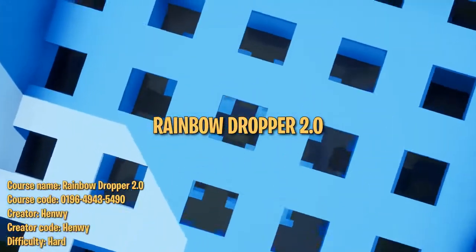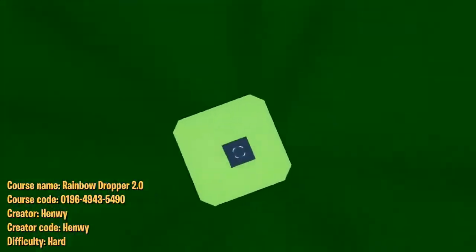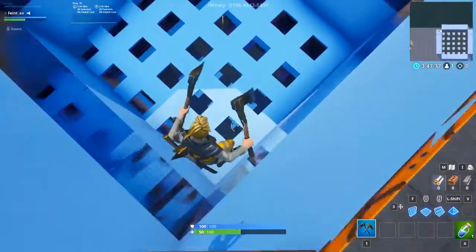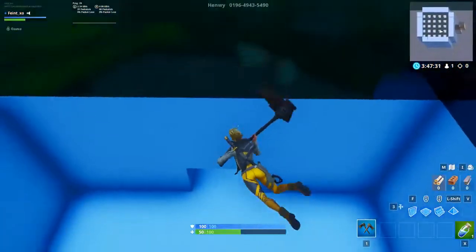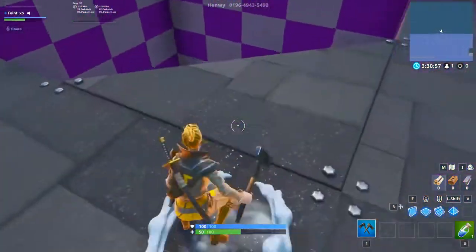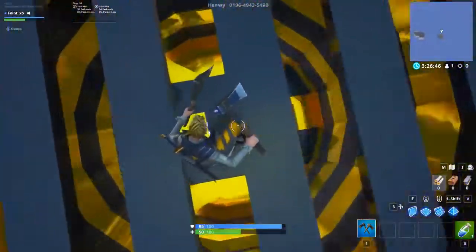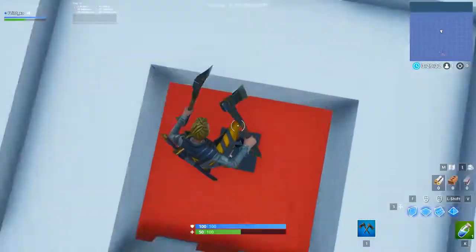The sixth course we picked is Rainbow Dropper 2.0, a fun minigame that gained popularity in Minecraft. This is Henwe's second version of the Rainbow Dropper, with even more levels and colors. The goal is straightforward — fall down to the bottom, dodging all the structures on the way down, and land on the launch pad. Sounds simple, right? Wrong. This course is not for the faint of heart, or those without patience. Unless you're a god gamer, it's gonna take a decent amount of tries to pass each one of these 10 levels. On the bright side, each level is extremely colorful and nice to look at. We love how such a unique minigame was able to make its way into Fortnite, and can't wait to see what other unique creations come in the future.